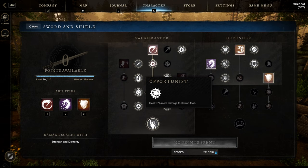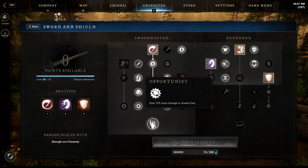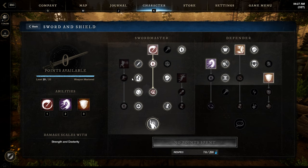An important passive here: 10% more damage to slowed foes. Thanks to the slow after the final light attack, there's good synergy between those two passives. Then Confidence — while health is full, 15% damage. Not that great to be honest, but I put all points on the left tree only because of the next passive.